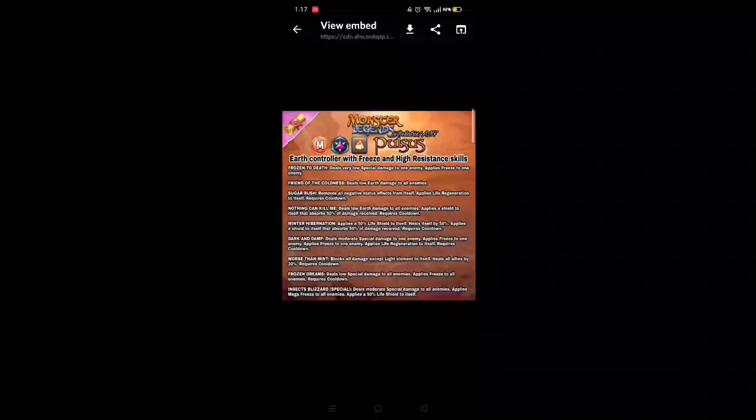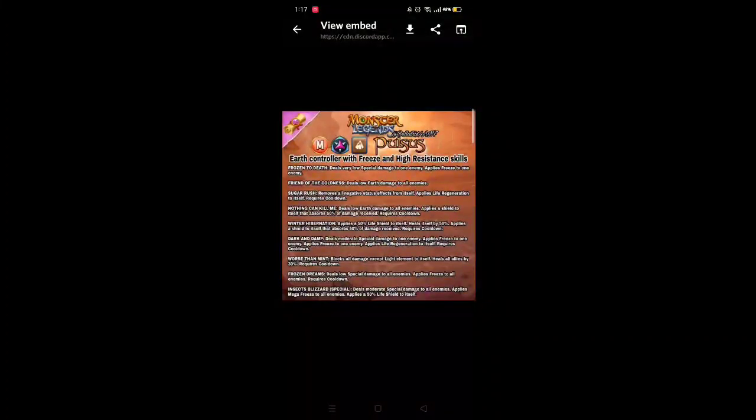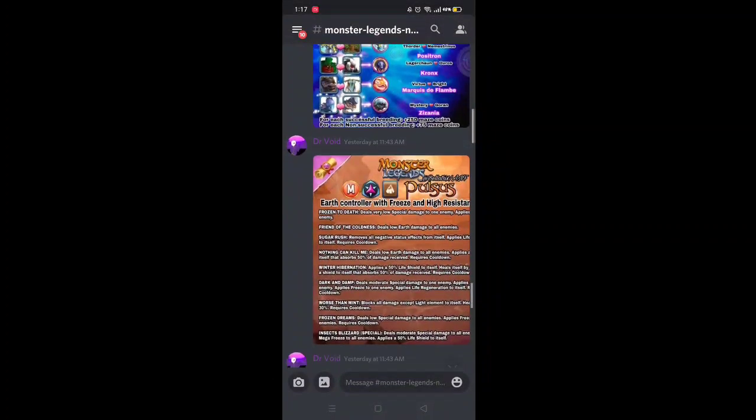Blocks Worse Than Mint blocks all damage except Light element to itself and heals all allies by 30% — this is good since all elements will be blocked except Light, and Light isn't even strong against Earth. Plus it heals all allies by 30%, which is great. Frozen Dreams does slow special damage to all enemies and applies freeze to all enemies — AoE freeze. Insect Blizzard is the special attack: moderate special damage to all enemies, applies Mega Freeze to all enemies, and applies a 50% life shield to itself.